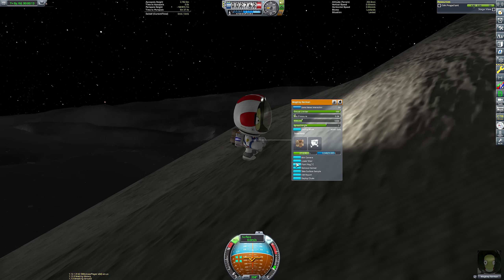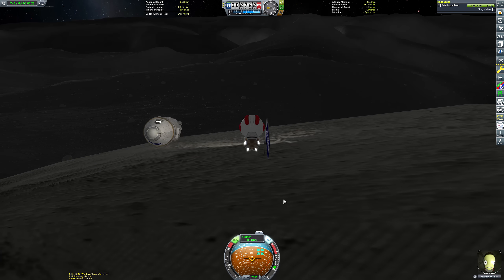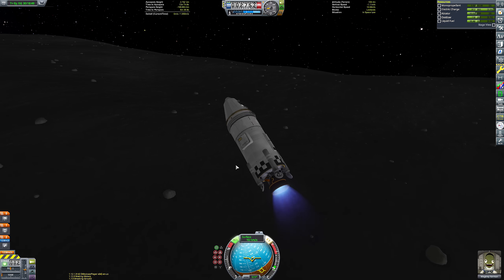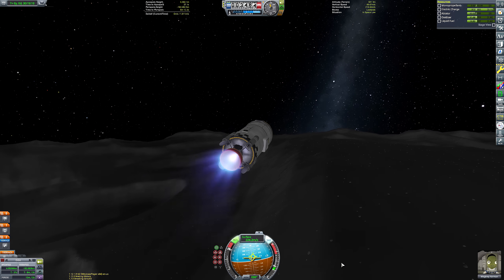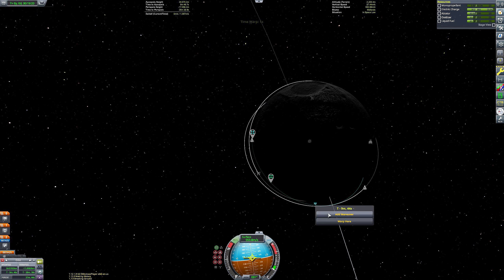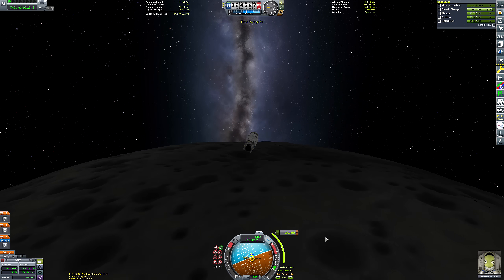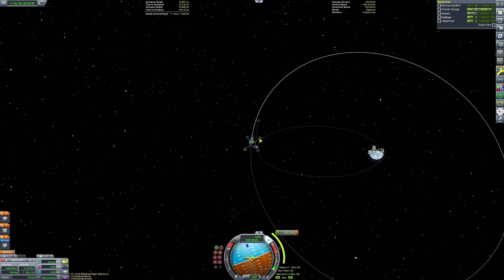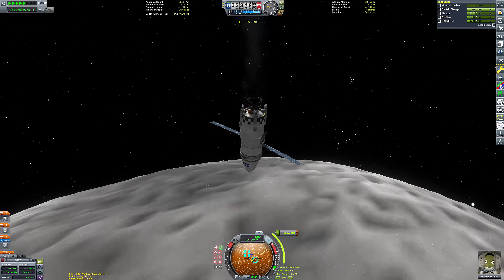We can just return to orbit. The beauty of this being its own return vehicle is that we don't have to worry about getting back to the SSTO, or getting into any specific orbit, or waiting for a more optimal time to launch. We can just go ahead and get back to Kerbin. I'm going to play back this footage fairly quickly because who hasn't seen a capsule return from Mun orbit to Kerbin at this point? I'm guessing everyone watching this has, because you're watching a Kerbal Space Program tutorial video. Could you even describe this as a tutorial? I feel like, as far as my commentaries go, this is one of the more understandable ones.